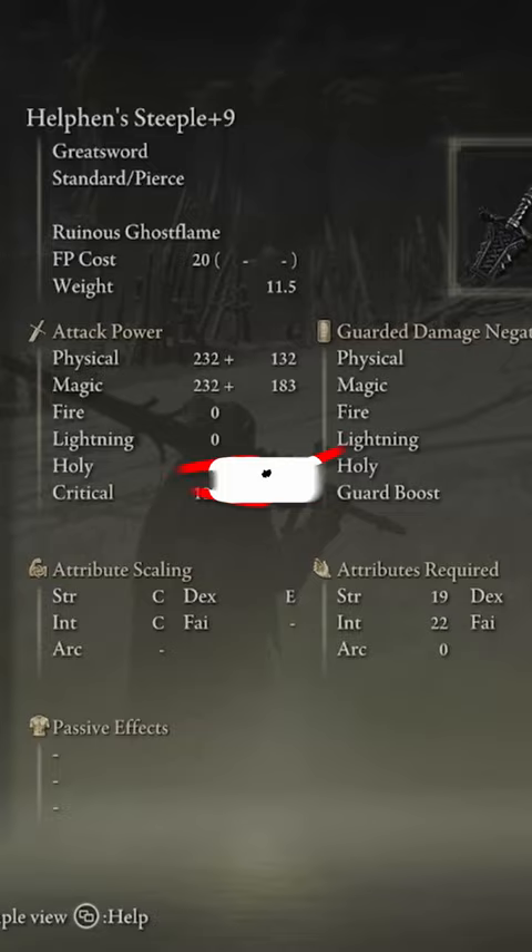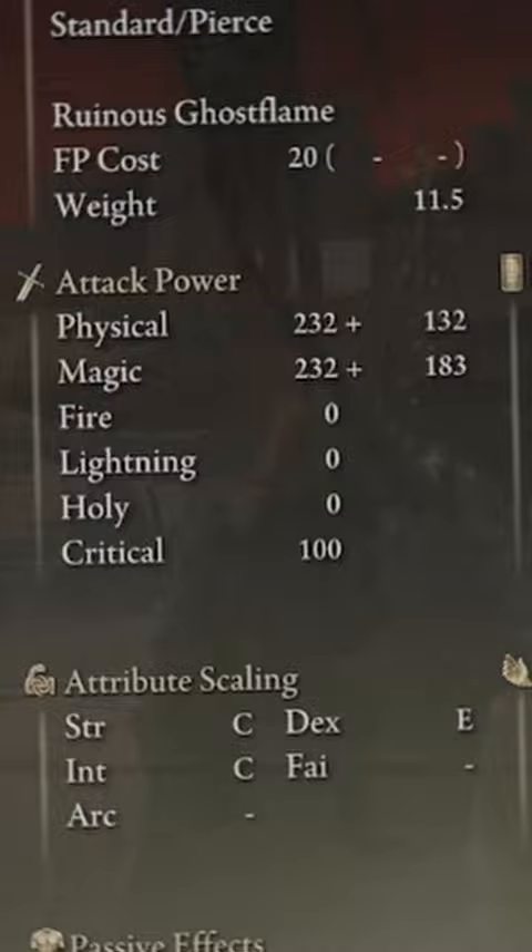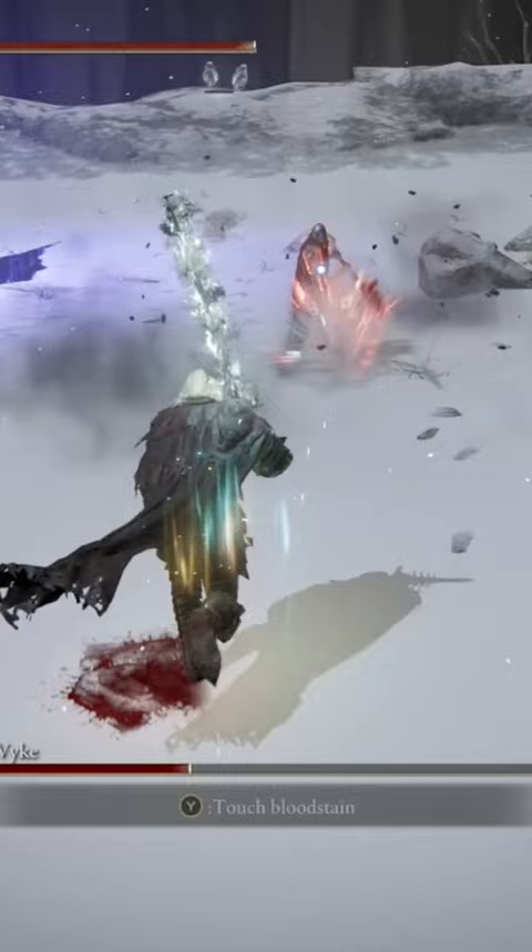An absolutely amazing greatsword in Elden Ring. Its Ash of War, Ruinous Ghost Flame, is going to allow you to get 110 magic damage into the weapon and 80 frostbite buildup. So you're going to be building up frostbite and doing a ton of magic damage with this weapon.